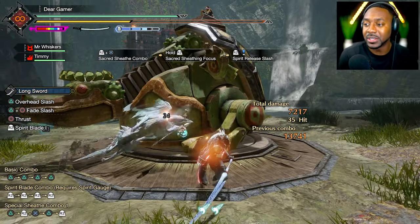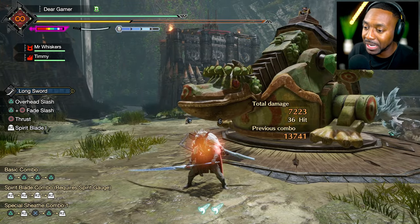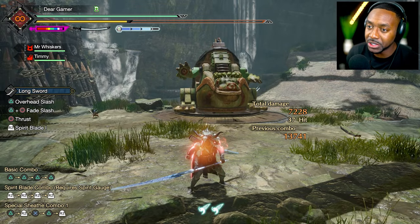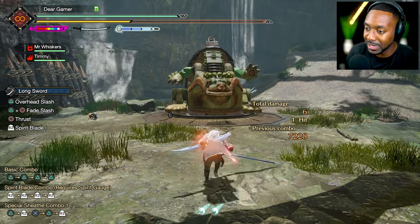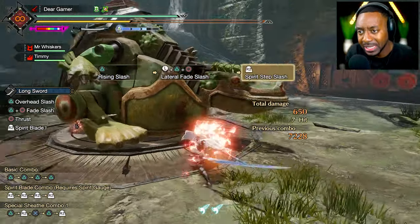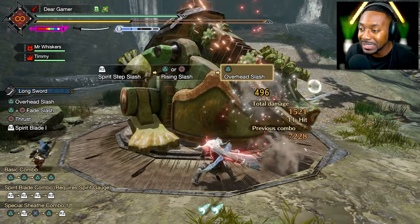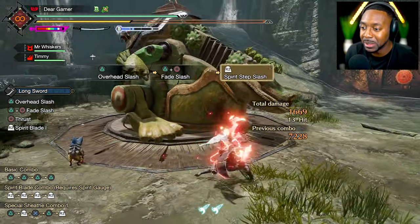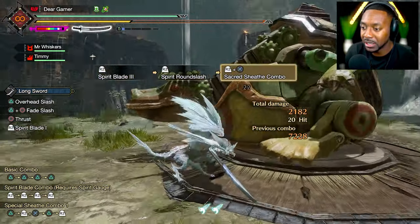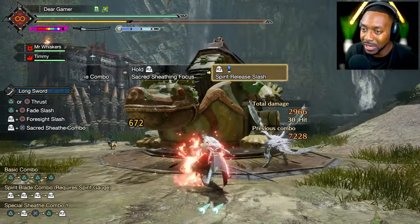That way you don't waste time switching between both skill trees to get your sacred sheathe off. That's the optimal setup I'd recommend — I have a full video on sacred sheathe if you want to check that out. Does it work for typical helm breaker? Yes, but with helm breaker you're hitting a lot so you won't get as much damage bonus, because with sacred sheathe you sheathe your weapon, it charges up, and boom — you're ready to go.